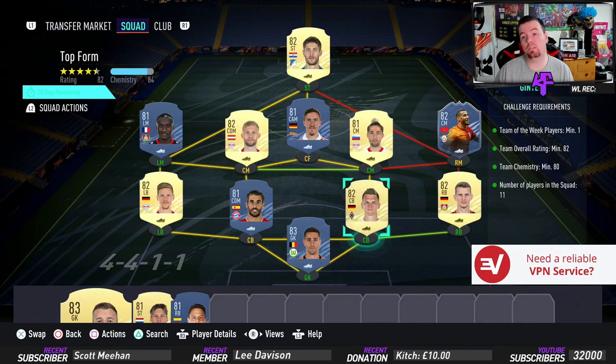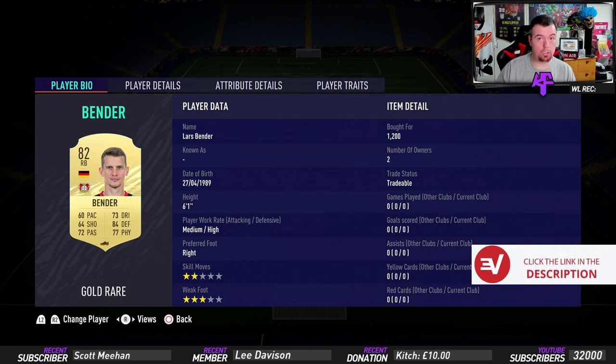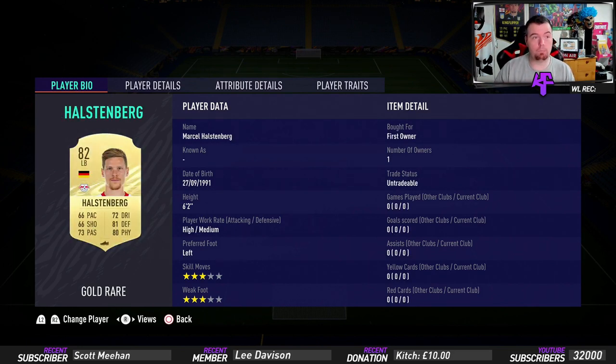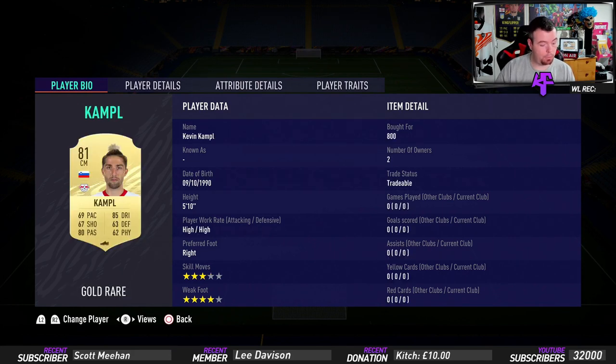We've gone Bundesliga because it's nice and cheap — the right back and left back at 82-rated are cheaper because center backs are still expensive. Castils is the cheapest 83-rated goalkeeper in the Bundesliga at 2k. Bender is 2.3k, still cheaper than center backs. Guinter is 2.7k, so you can see why he's expensive. Haapy Martinez is only 1.4k. Hasenberg is only 1.6k — really cheap for an 82-rated defender. Balander is the cheapest 82-rated TOTW card at 12k.